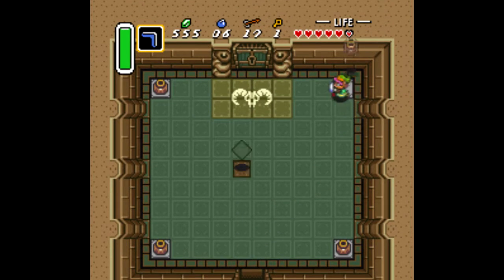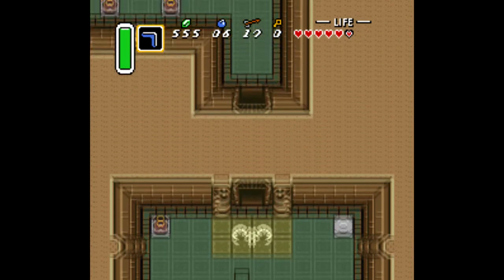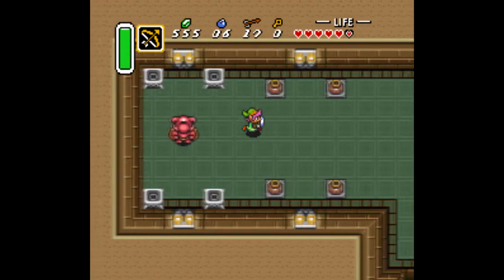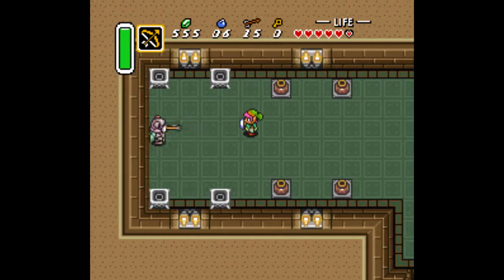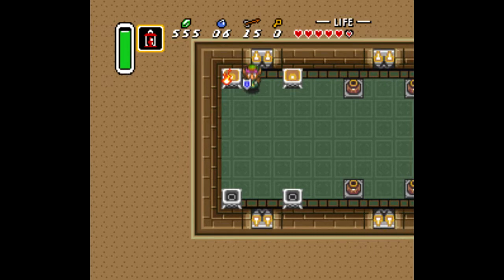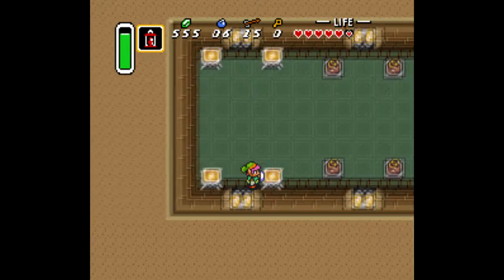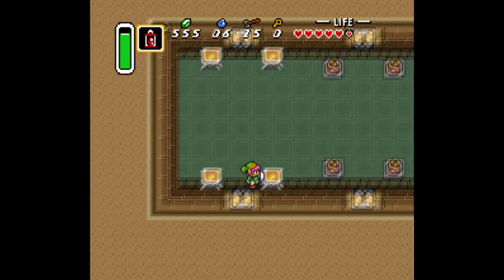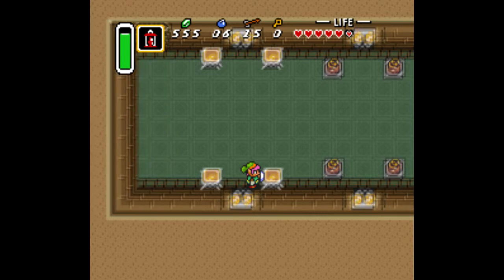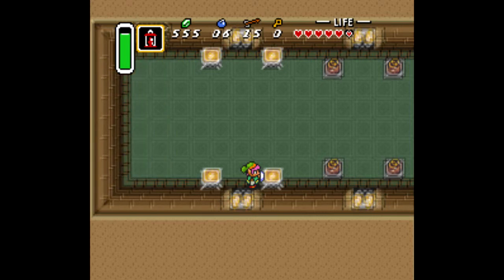We are absolutely blazing through this palace. Right here you have to light all the torches with your lantern so as to move the wall over so that you can get to the boss room. And that's really all there is to it.